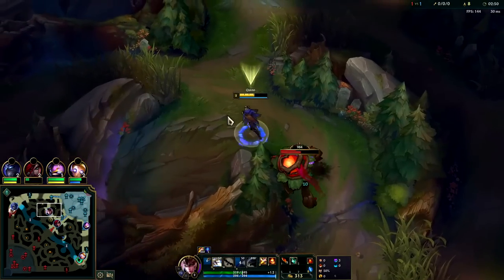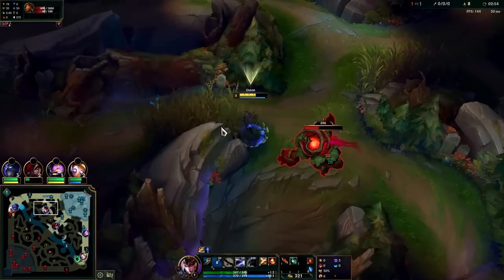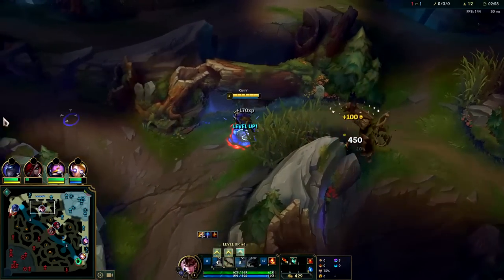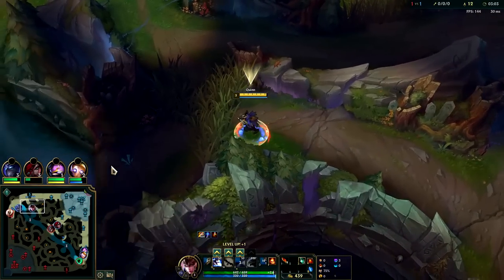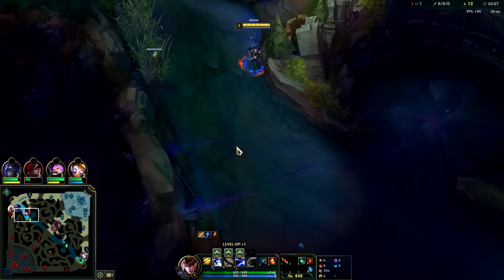Against red buff: auto, auto, Q, auto, auto, E, auto. Make sure you're moving between each auto attack otherwise you're taking a lot more damage. Get off your passive, get your Q down, cancel his auto with your E — he still hasn't hit us yet. I think we've applied our passive four times now. We still have our smite so we're full health. Double buffs at three minute mark — that's what you want to aim for.